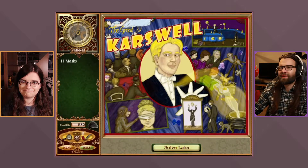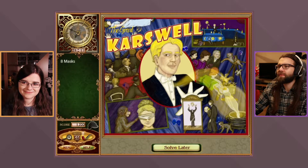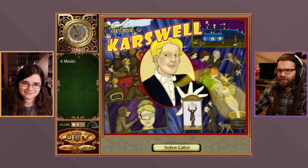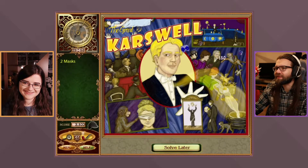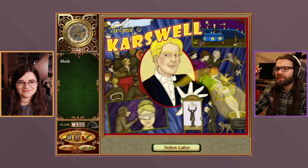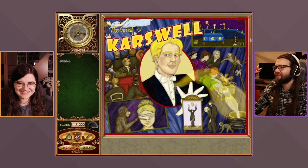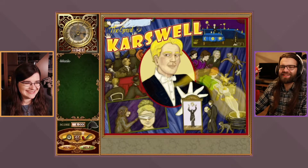A new hidden object task: they need to find 11 masks on the poster. One host spots several quickly while the other jokes about playing the game. They find masks one by one, though it's tricky — one turns out to just be a face, not a mask.